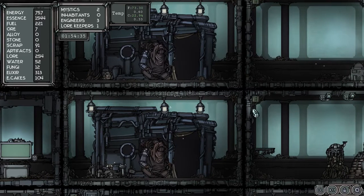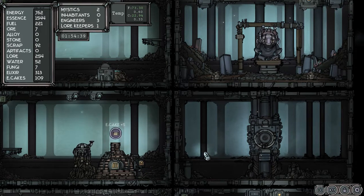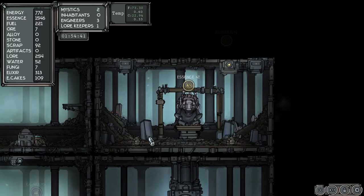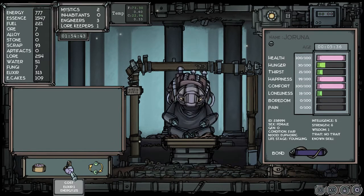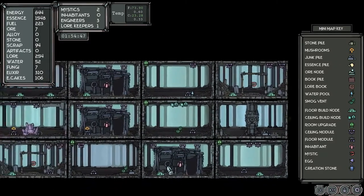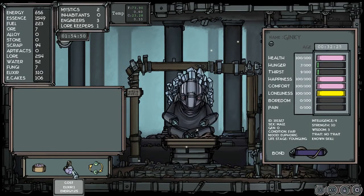Okay, I need five stone — I need some more stone. How are my e-cakes? I'm really short on fungi. How are you making out here? Thirsty and very hungry.